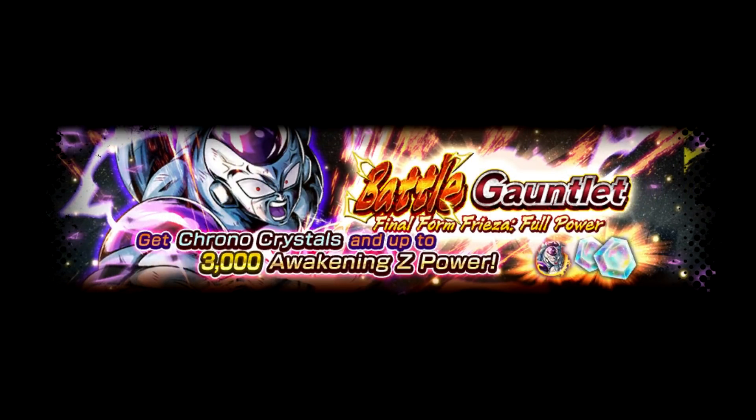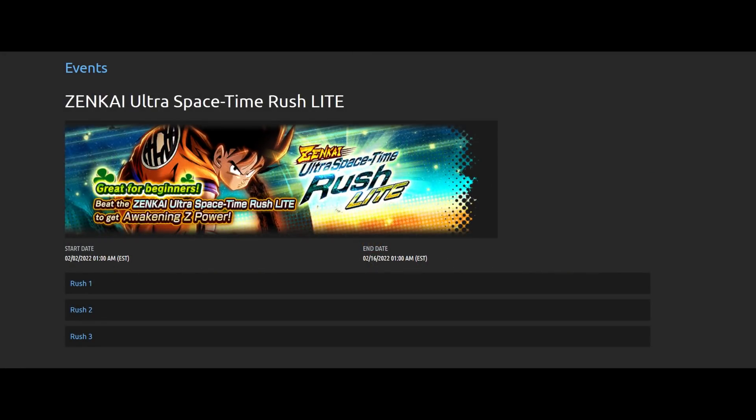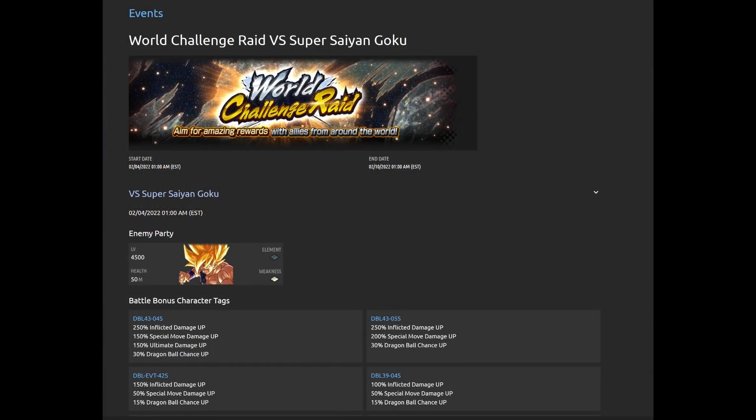Speaking of zenkai, there's a new zenkai ultra space-time rush event — it seems to be a subset version of before, just shortened, and it looks like it's not as difficult with easier battles. We also have a new raid event going up against the Super Saiyan Goku event exclusive — the one with the fire art — which is cool. So all in all, lots of CC. Hopefully you guys enjoyed — let me know what you're most excited for in the comments, be on the lookout for those showcases, and until next time, peace.